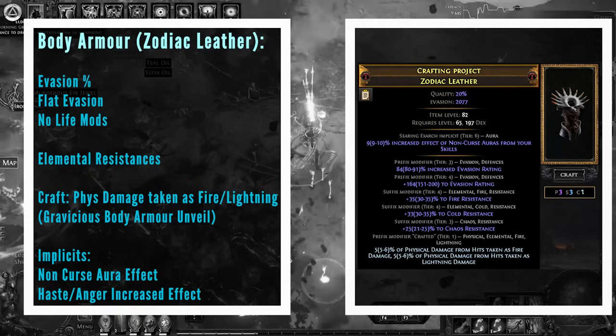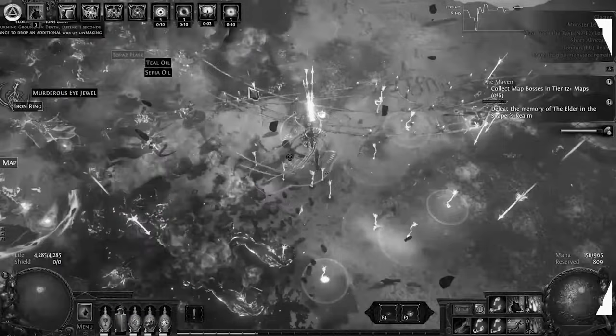In terms of your body armor implicits — Craft of Exile doesn't let you put two implicits together that are auras because it thinks they clash, but they don't. So for your Searing Exarch mod, you want increased effect of non-curse auras. For your Eater of Worlds, you want increased effect of whatever aura you're running for damage — so if you normally run Haste, you'd want increased Haste effect. If you're running Anger, obviously increased Anger.